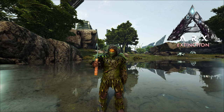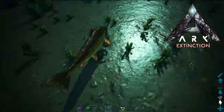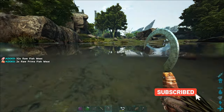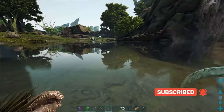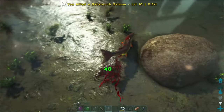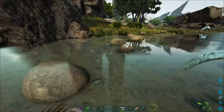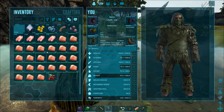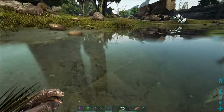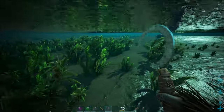Hey, how's it going? Welcome back to some Ark Extinction. Doing a little bit of fishing today, trying to get a little bit of prime fish meat so we can cook it up. We're going to be raising up two of the tek rexes that I have eggs for today. I'm going to set up a little hatching station inside of the base, too. The plan is to get those two guys raised up, and then we can start trying out the yellow drops with them.